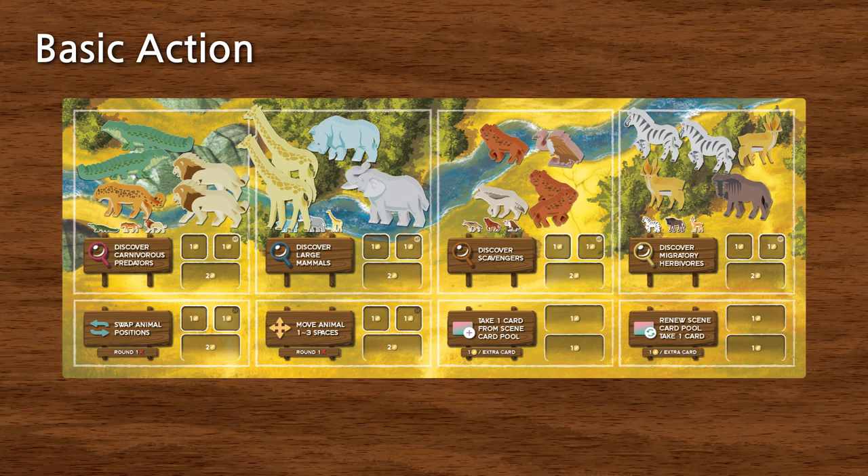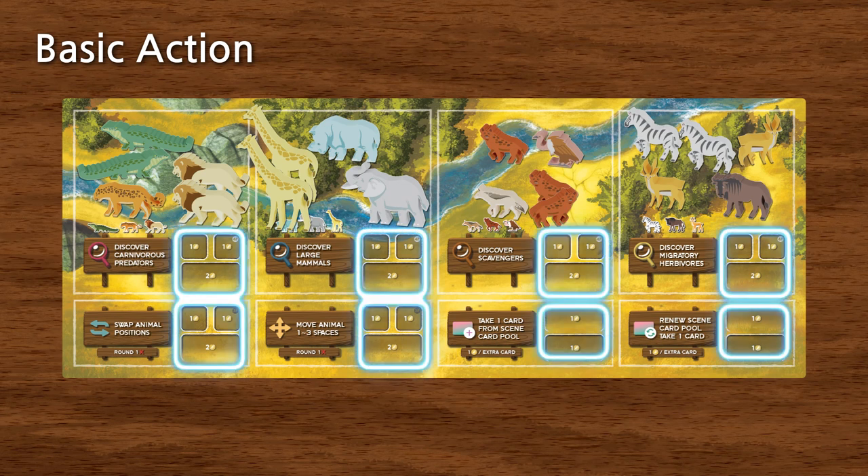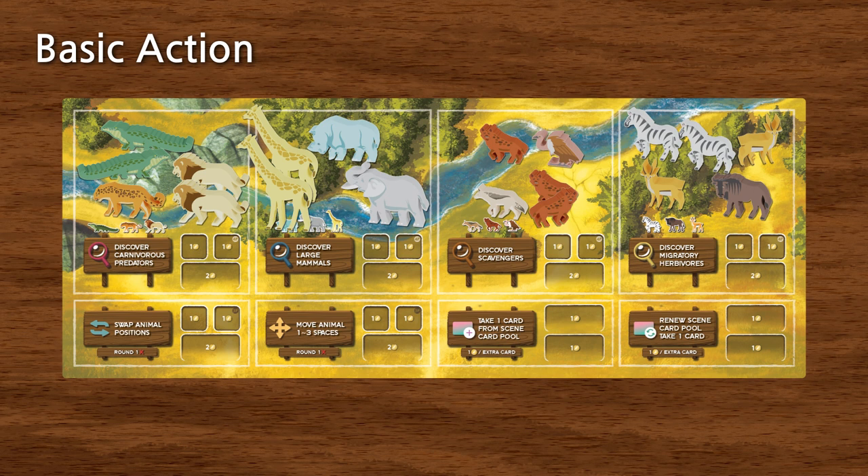During your turn, you can perform one basic action. To perform a basic action, you must place a player marker on the action space on the action board and pay the directed amount stated on that action space. There are eight different types of basic actions.